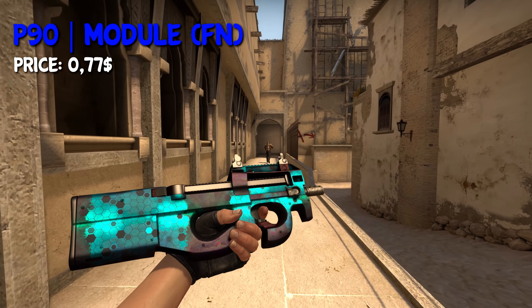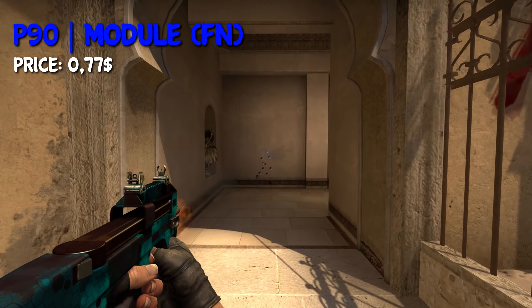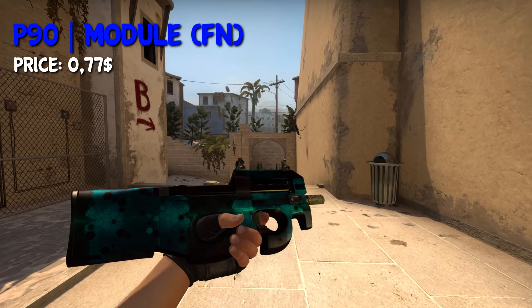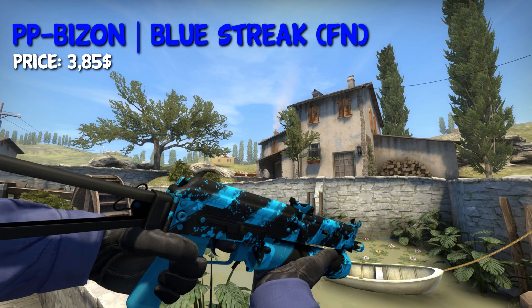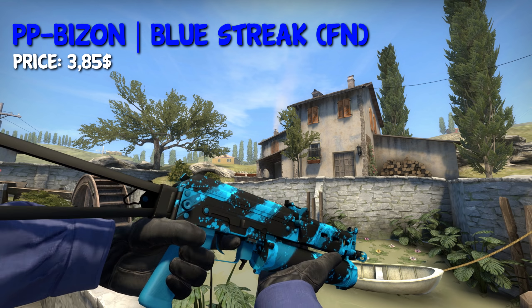The P90 Shallow Grave Model in Factory New is available for around $0.77 and is actually a very nice looking skin. The PP-Bizon Blue Streak is probably one of the only good looking PP-Bizon skins, and in unique condition you can get this skin for around $3.85.